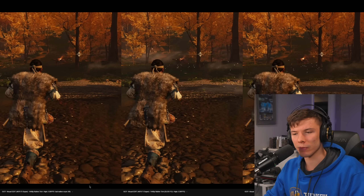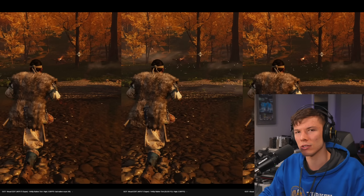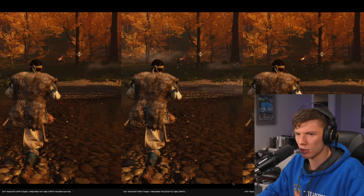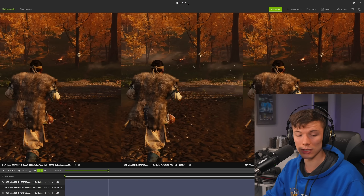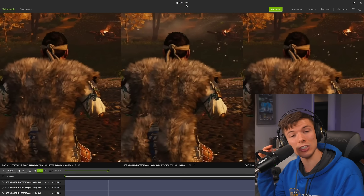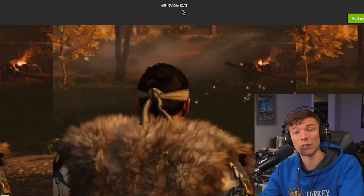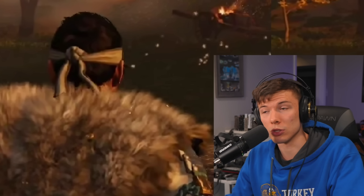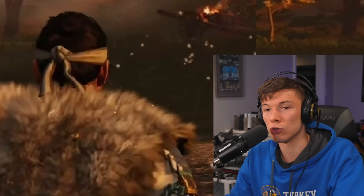I've got the native image from the game, the DLSS frame generation version, and the FSR 3 frame generation version so we can compare image quality. The tool I'm using is NVIDIA iCat — it's in the description. Though NVIDIA is being kind of a jackass with how they're treating DLSS frame generation for their older cards and screwing those users, they do make good tools. iCat is a good image comparison and analysis tool.